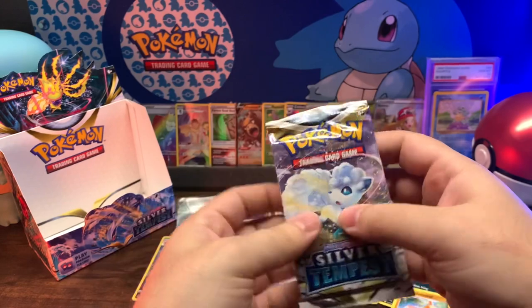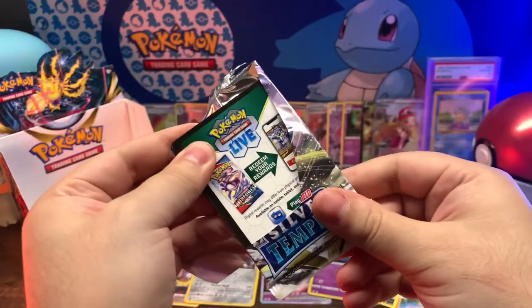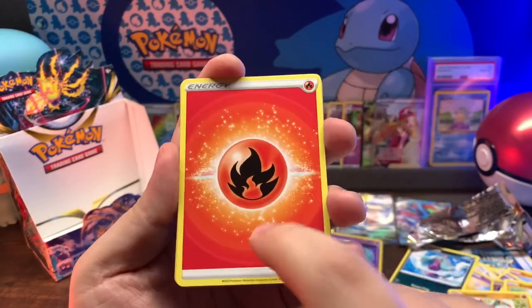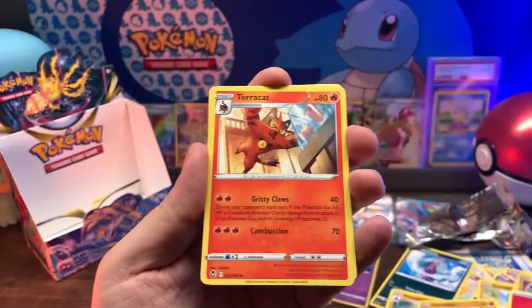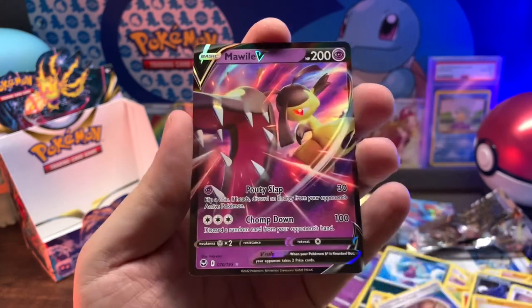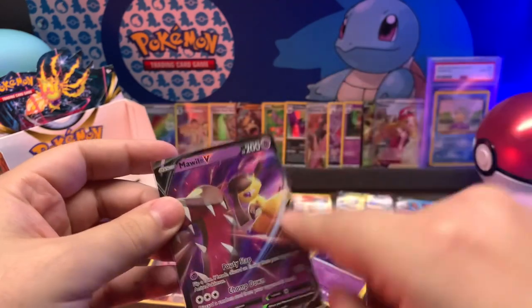Last pack! I want to say it feels kind of heavy, but I could just be saying that for dramatic effect. No - no, I was right! Let it go... oh, this fire! Which means it's a fire pack. Unidentified Fossil, V Guard Energy, Torchic, Murkrow, Beldum, Baltoy, Sunkern, Fanfair reverse holo, Raichu looking pretty dope - into a Mawile V V. I didn't want you but I'll take you.